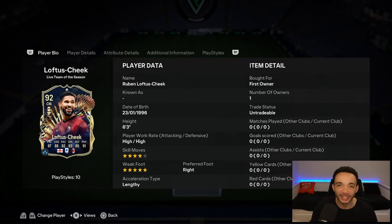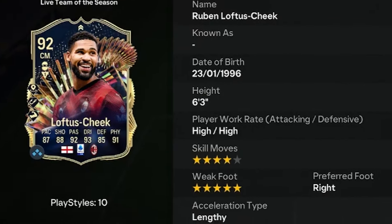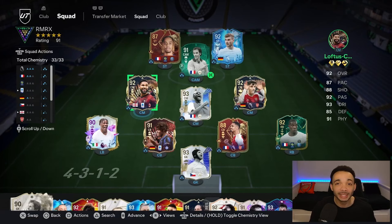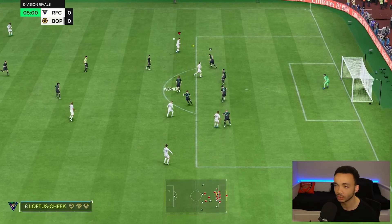Loftus-Cheek! We're looking at the 92-rated Live Team of the Season Ruben Loftus-Cheek. He's six feet three inches tall with a tall/normal body type, high/high work rates, right-footed with a five-star weak foot and four-star skill moves. If you buy him off the market he's coming in at around 260k. We're here to see if he's worth it. I really liked his Thunderstruck objective card so I'm looking forward to trying this one. He's going to be playing in central midfield in a 4-5-1 — I'll leave those custom tactics in the description.